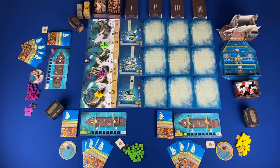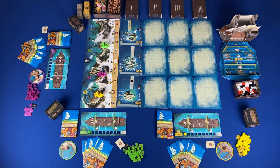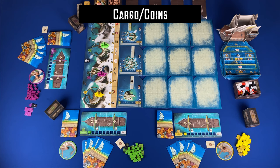A player's turn consists of two phases: the main phase, where you take all of your actions, and the cleanup, where you will sleeve, draw, and reset the board. In the main phase you can take as many actions as you want unless they are limited. You can also take actions in any order, except ship movement requires you to set sail first. There are six possible actions. The first is cargo and coins: you can load, unload, rearrange, and/or jettison cargo and coins.